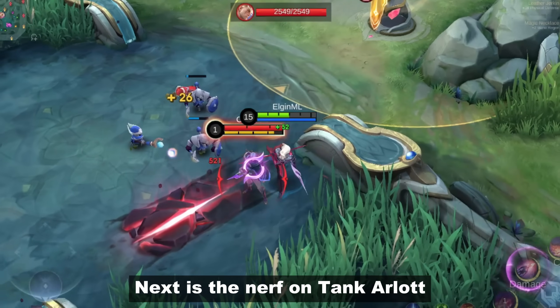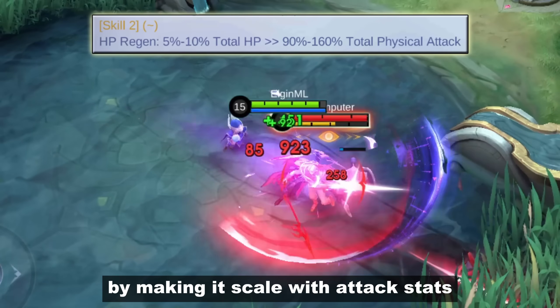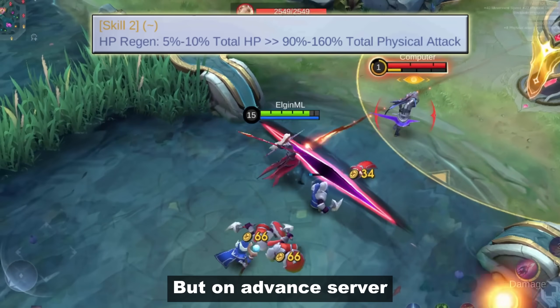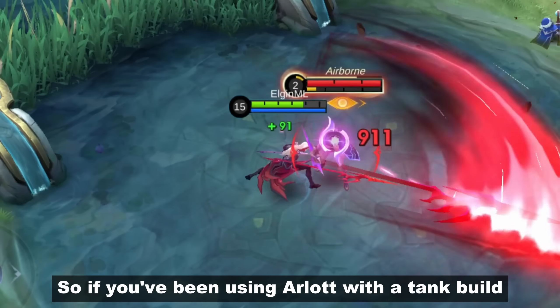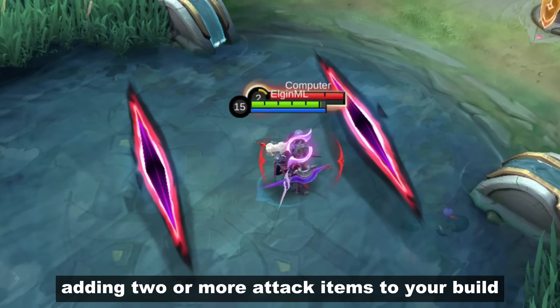Next is the nerf on tank Arlott. They're adjusting his second skill heal by making it scale with attack stacks. On the official server you can increase his heal by having more HP stacks, but on the advanced server you'll need attack items if you want higher heal. So if you've been using Arlott with a tank build, enjoy it while it lasts — maybe start adding two or more attack items to your build.